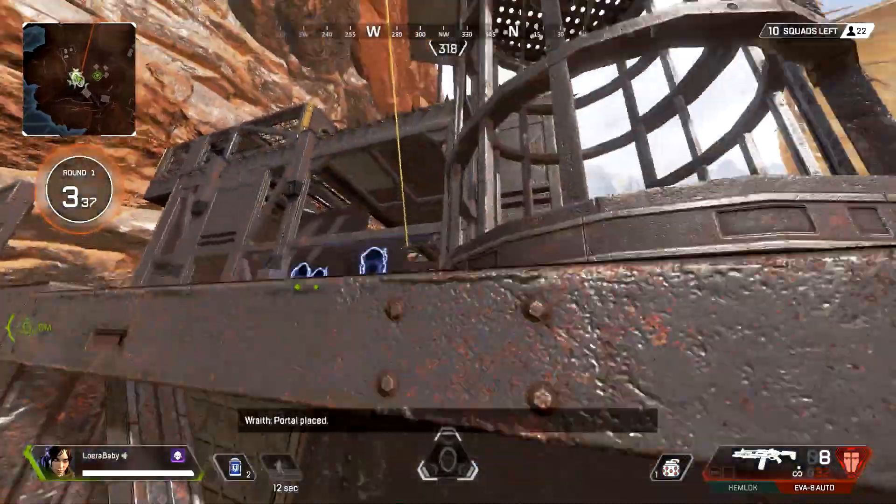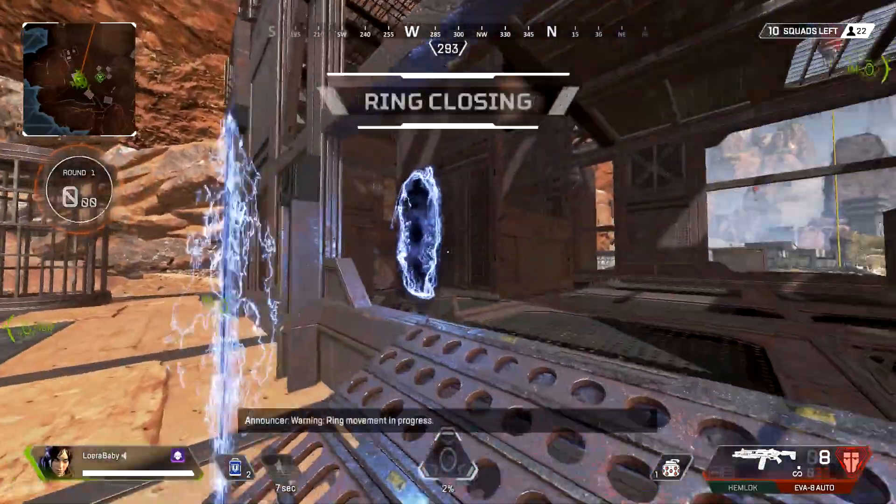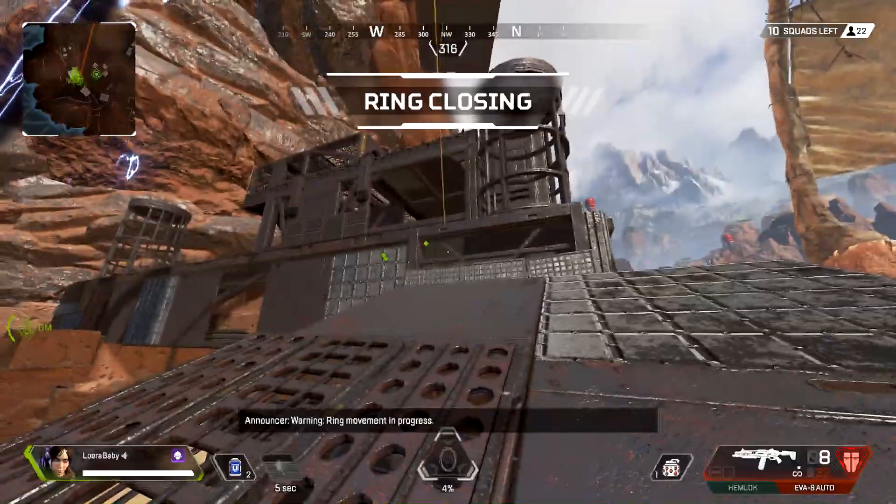To make infinite portals as Wraith, you want to be set up behind a ledge that you can vault over. You have to be able to vault over it — not just simply jump over — or it will not work.